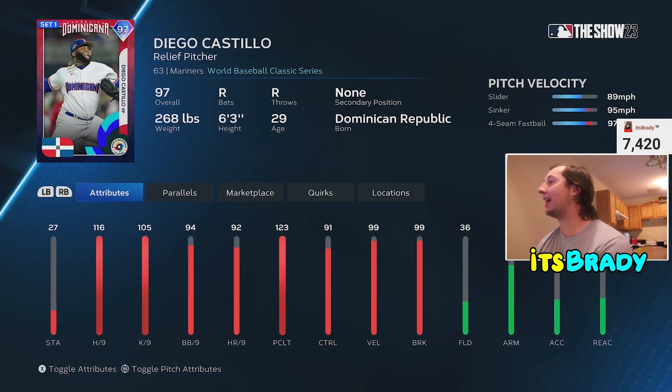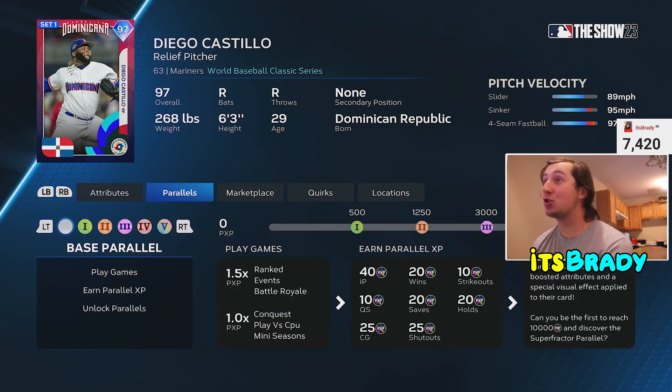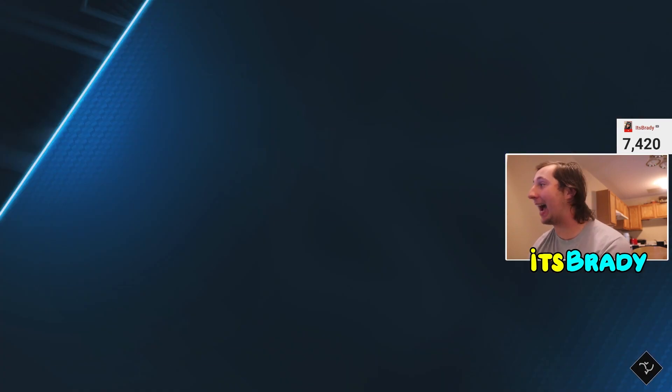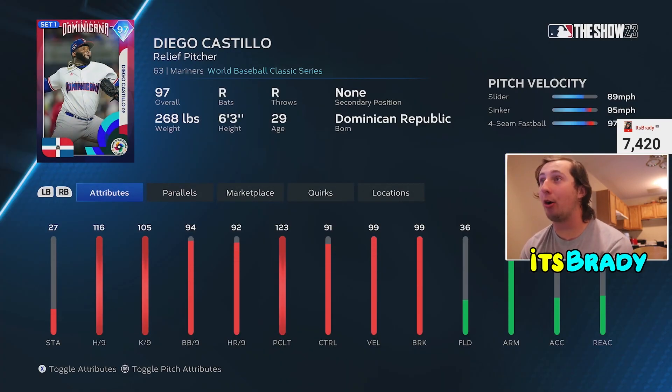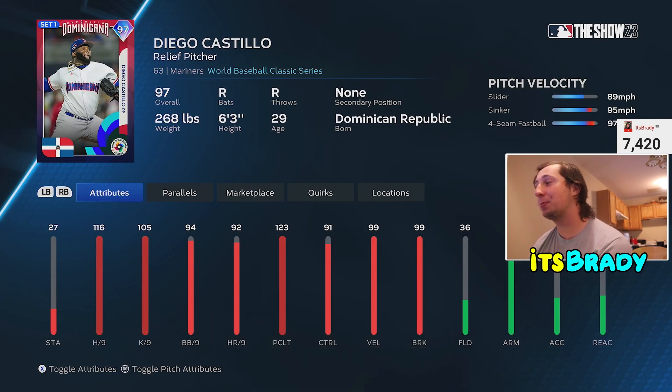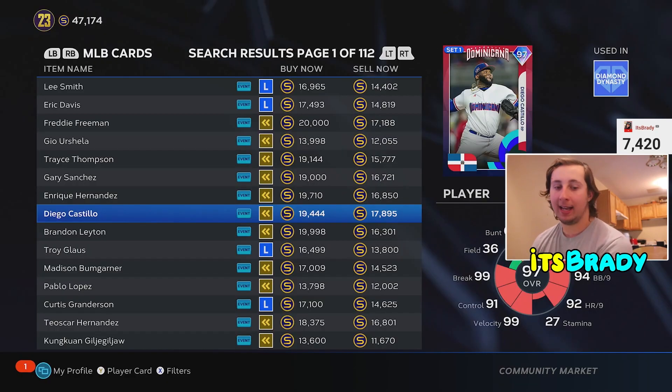At the number eight spot we have our first reliever of the day: Diego Castillo. What's so good about Diego Castillo is 116 hits per nine — he throws cheddar. He has an outlier sinker that is just gas. 123 pitching clutch, good K per nine, pretty good control, and disgusting stuff, which makes him a great bullpen piece for about 18,000 stubs. Diego Castillo is a dog.